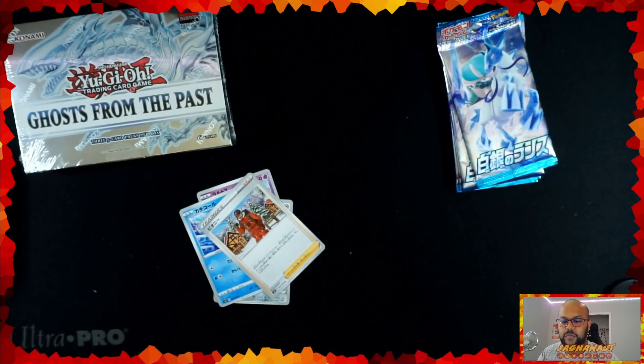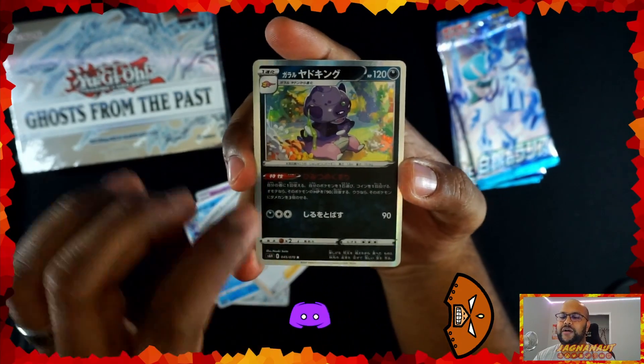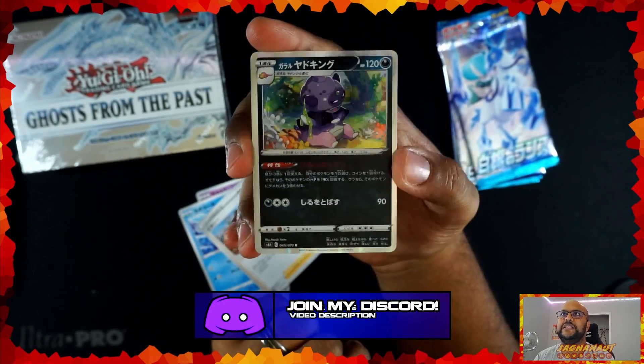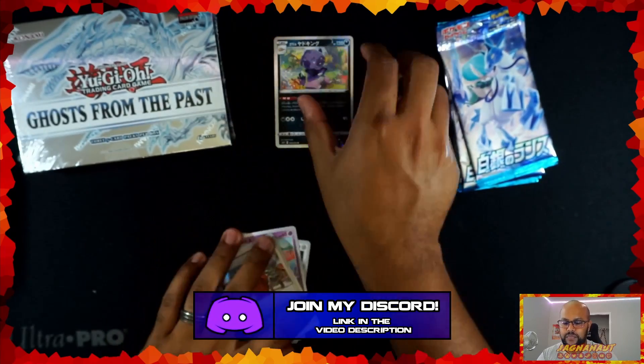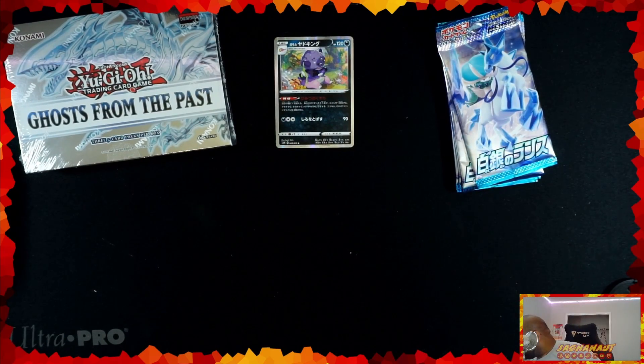And then we've got a Trainer card. I like the Rare cards in the Japanese set, and the reason I like them is because it's foil all the way around, but also the edge — if you can see it — it's foiled as well. We gotta hit, we gotta hit.